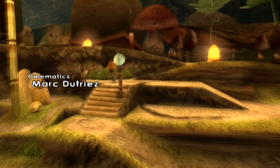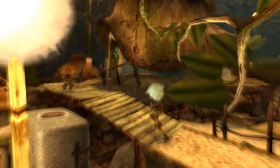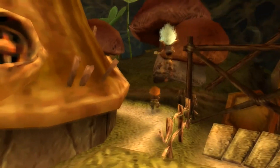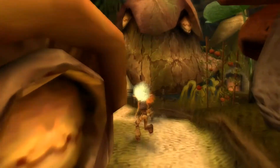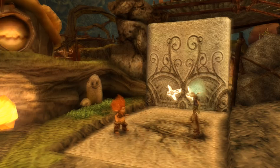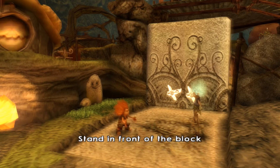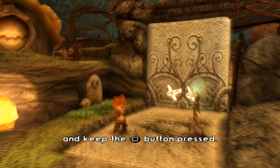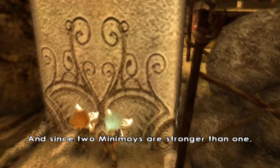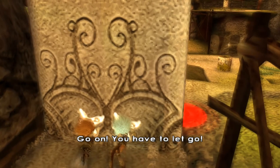Follow me, it's this way. Now, you see this huge block? You have to push it to be able to go any further. It's easy! Stand in front of the block and keep the action button pressed. Then you just push in a direction, like when you're walking. And since two minimoys are stronger than one, I'm going to help you. Don't forget to keep the action button pressed. Release the action button to let go.